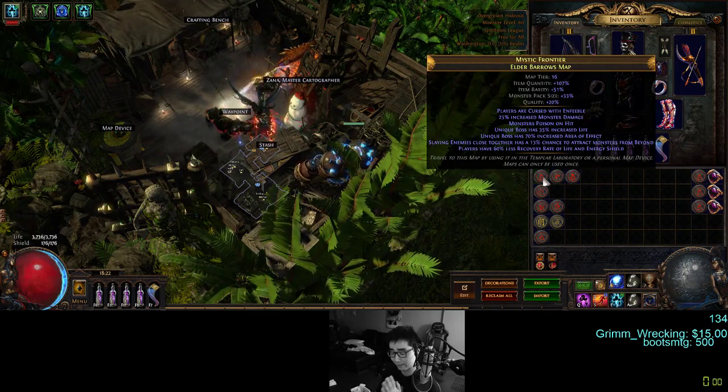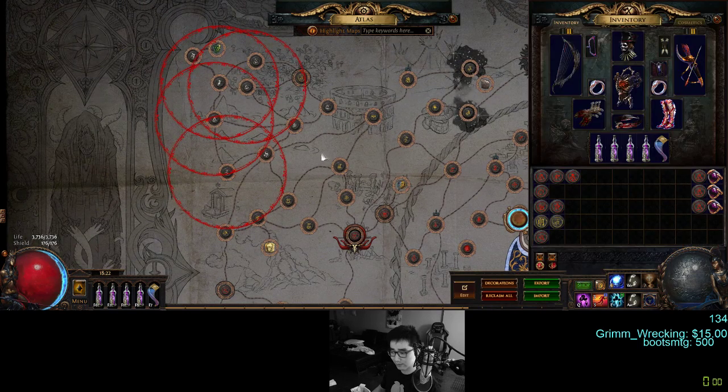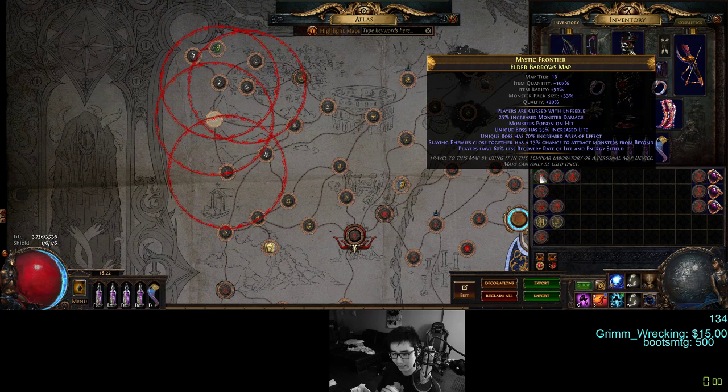Let's talk about Barrels first. Barrel is kind of a sleeper hit — it does have the white sections, so really nice cheap sections. Most people know the layout is kind of rough because there's three rooms. With all the stuff going on in maps these days you have to click on three different rooms. Two are tomb rooms with really dense pack size, very nice for Beyond. When you get in you'll notice the Beyond is very spiky — sometimes in open areas there might not be any monsters, but when you get into a dense area inside those two tombs it's just insane.